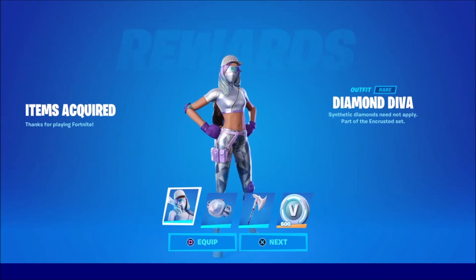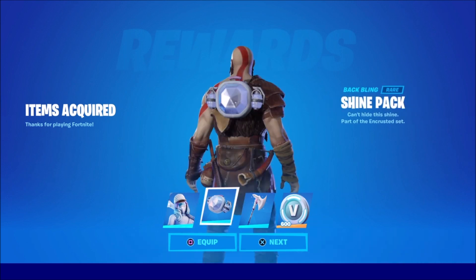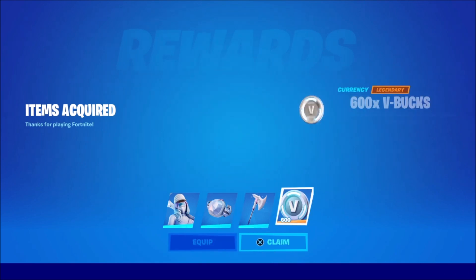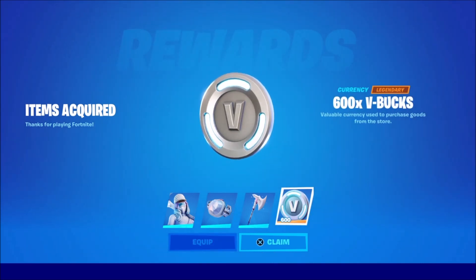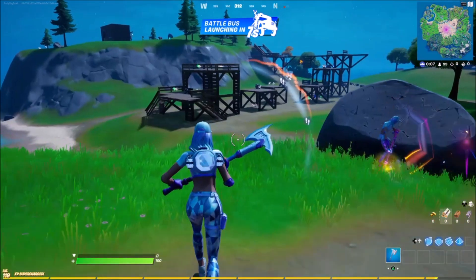So obviously new season, new starter pack. We have the Diamond Diva pack — I didn't know when this was coming out, it just released today and we are going to use this and do a little gameplay video. We have the Diamond Diva skin, the Shine Pack on Kratos, the Six Carrot Cutter pickaxe, and you get 600 V-Bucks as well. If you are buying this pack, make sure you use code rocketb77 in the item shop. Let's equip this skin and get straight into the video.